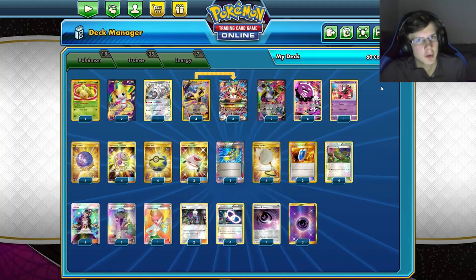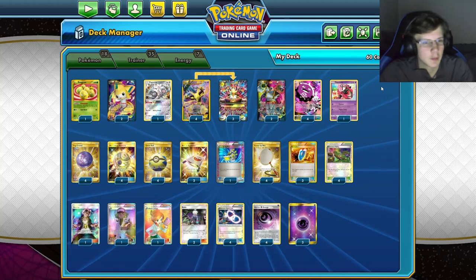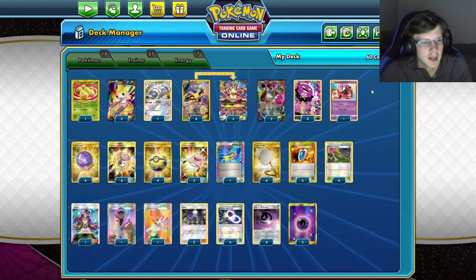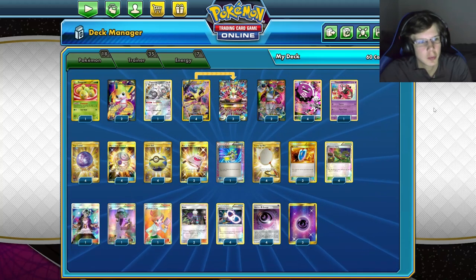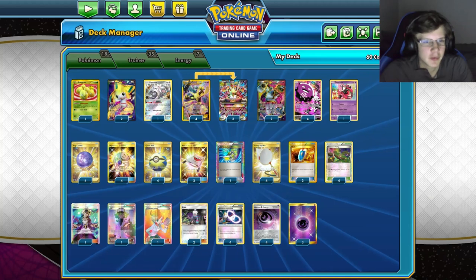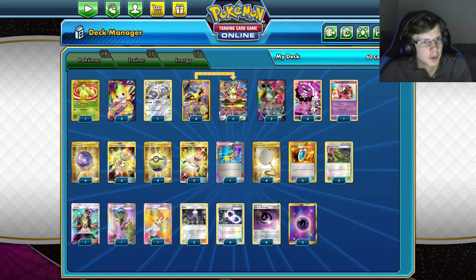If you guys are ever looking to buy any Pokemon codes, make sure you head to buyPTCGOcodes.com. Use my code KELDO for four or five percent off your purchase to get any Pokemon code pack including Fusion Strike, Balding Skies, and Brilliant Stars coming soon. Link will be down in the description below.